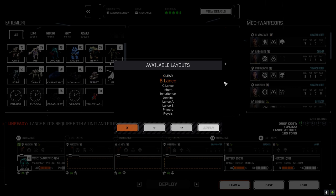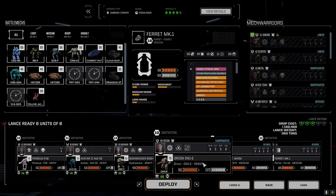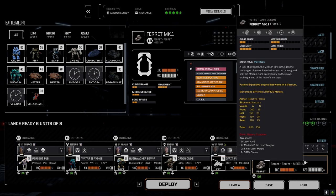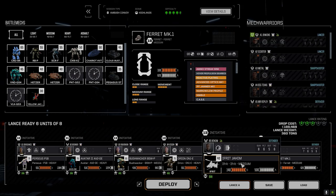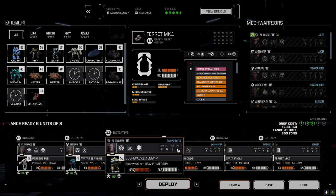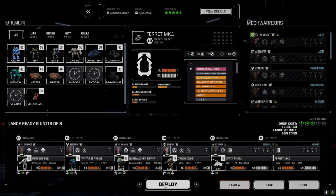Let's load up Lance 2, B Lance. Hopefully it comes in properly — and it looks like it did. Ryan Avatar, yeah, because we were having issues with it a couple episodes back, but looks like we're good. It's B, B, B, B, and B — all right, let's go. What are we rated at? Three skulls? Yeah, I think we're a little higher than that.